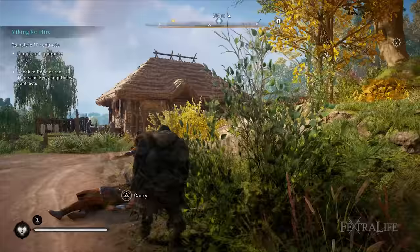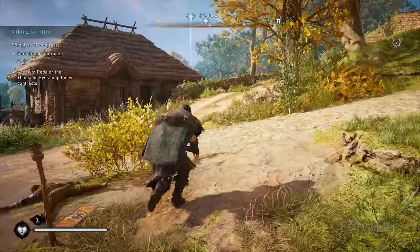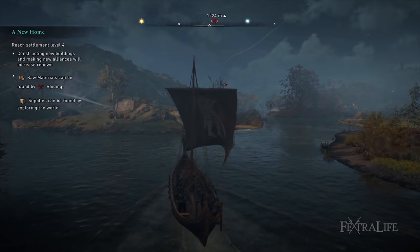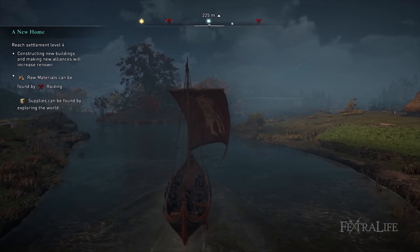Put markers on your map. While your raven no longer marks all enemies and loot, you can put markers on your map that will shoot up light beams into the sky so you can see them as you approach — this makes locating wealth much, much easier. Travel by boat. Your boat can now autopilot to a destination, and it can be a lot faster than trying to go by land. You can do the same with your mount: follow road, go to marker, and even teach your mount to swim if you unlock the settlement stable.